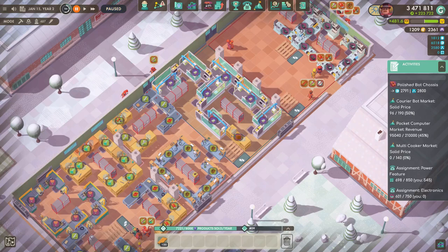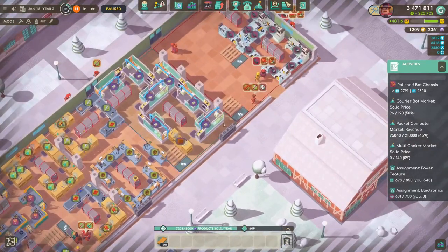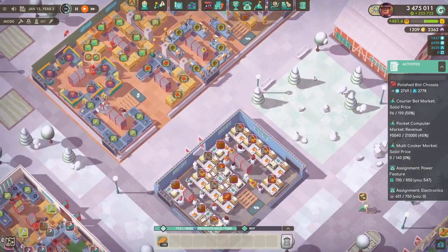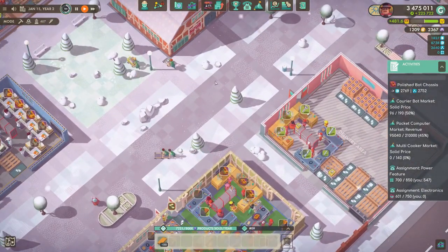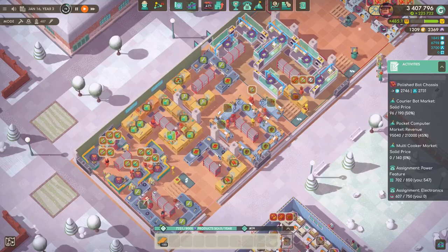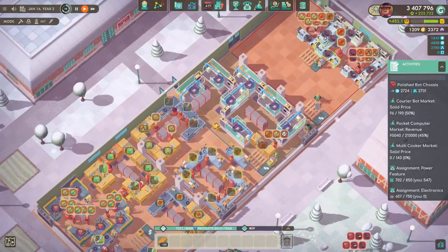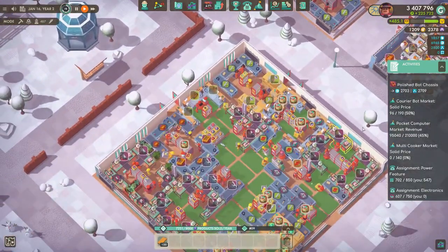Largely everything else is pretty much the same. I got an extra plastics station over here because the plastic sundries depend on it. Got all the employees migrated over and all the routes set up. We've done too much yapping while paused, so let's unpause and continue. It's going to take a little while for everything to ramp up — I can only seed the stations with so much stuff because a lot depends on sub-products we don't have in abundance.